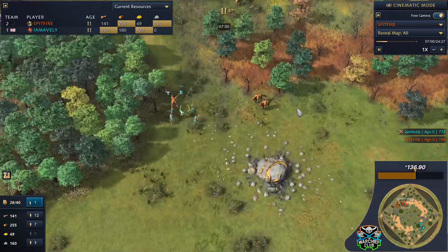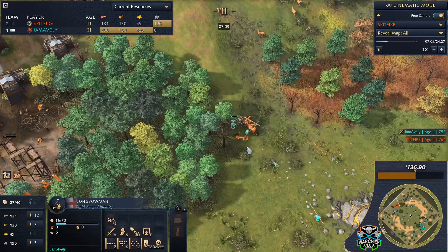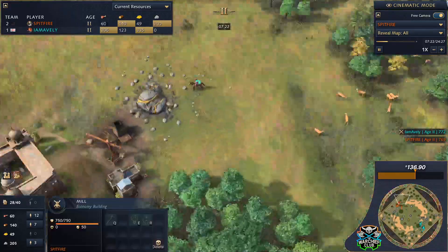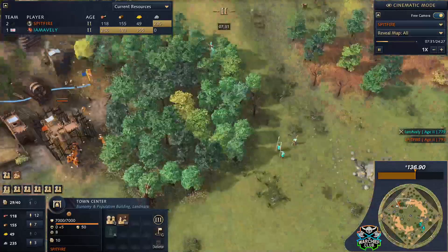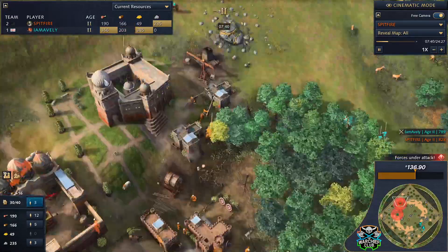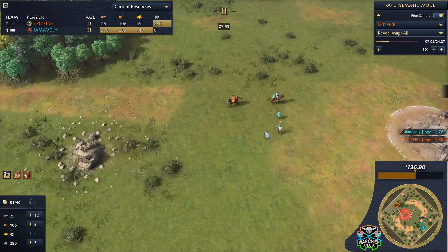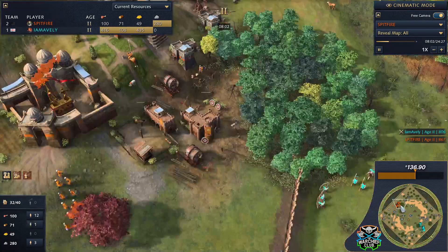Good horseman count here for Spitfire — if he can focus down the bows he comes out ahead. But Aveli has picked up a villager or two already with that infinite food eco. Spitfire is going to have to expand around the map, and Aveli is blocking him off from these hunts, so he'll have to go for another set of berries — not so bad on Abbasid and Delhi as they get that nice increased resource amount and gather rate. Spitfire starting to stabilize.